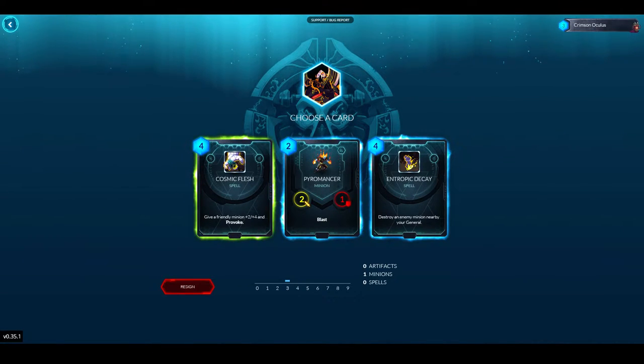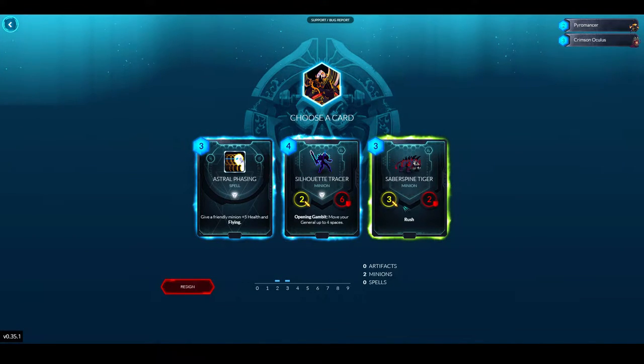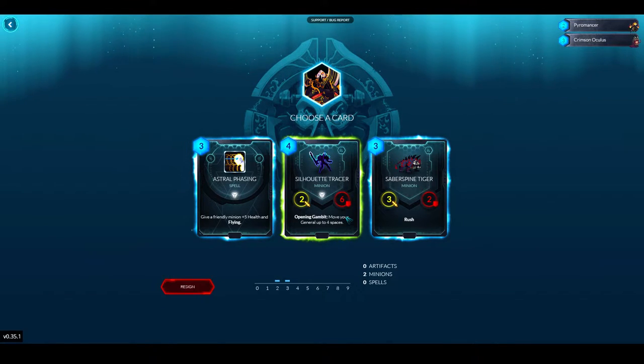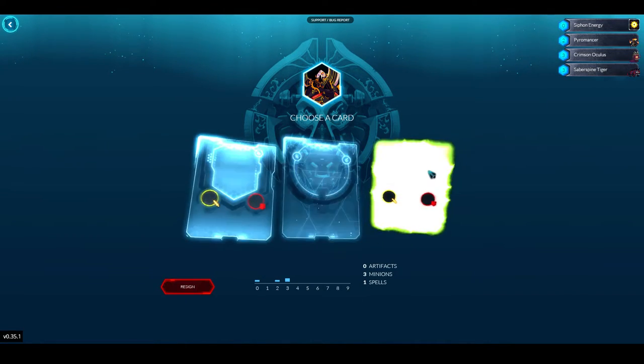Next pick: Tropic Decay, Pyromancer, or Cosmic Flesh — this is tough. Then Solar Tracer is good but not when I don't have any artifacts on my general, so I'm going to take a Saber Spine Tiger. Siphon Energy I'll take here — it's just good dispel.